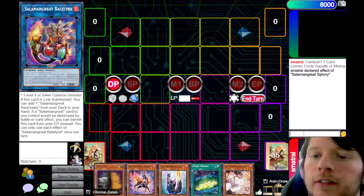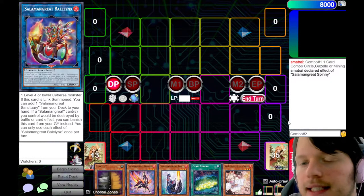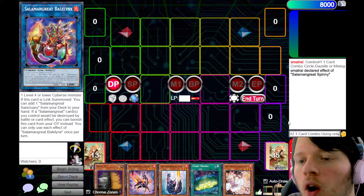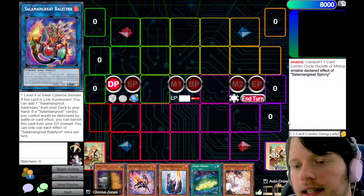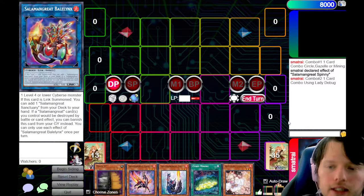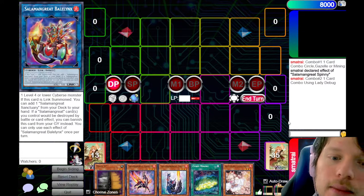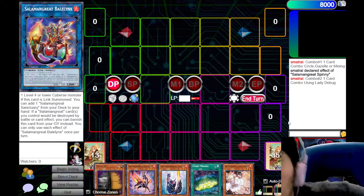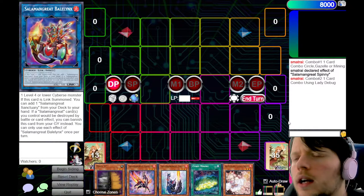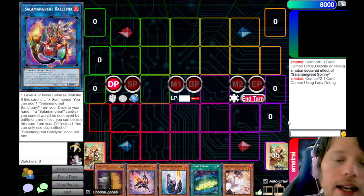Now we're going to take this a step further — this is combo number 2. This is a one-card combo using only Lady Debug. This will get you a little bit more advantage. Opening Debug is really good in a case where you do not open any of your Salamangreat spells and traps. And most of the time with Mining, you are going to search Debug over going the Gazelle one-card route.